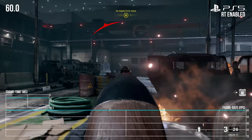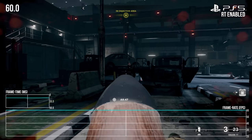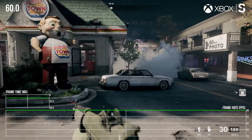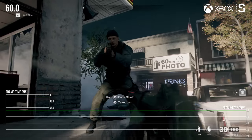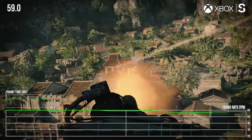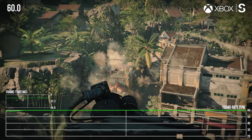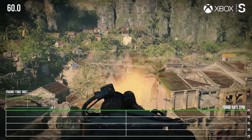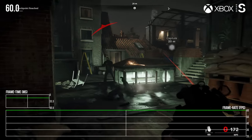With ray tracing on, both consoles are very stable but Series X is slightly more stable. Without ray tracing, both are essentially 99.9% stable. Series S without ray tracing is good 60fps the majority of the time, with small drops into the 50s during the helicopter shootout panning across the Vietnam village. There is some tearing — adaptive v-sync is on every console, which introduces tearing alongside drops — but Series S holds up very well.